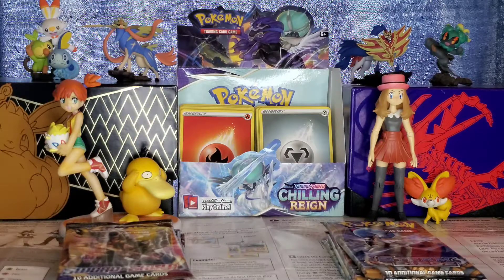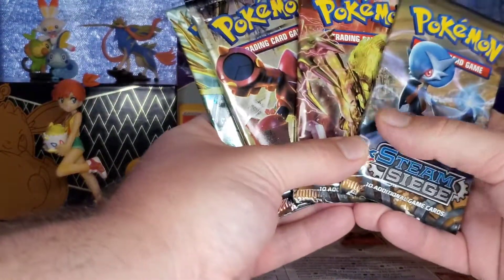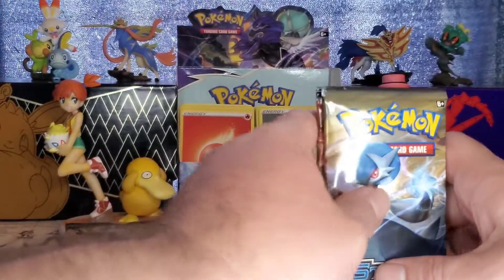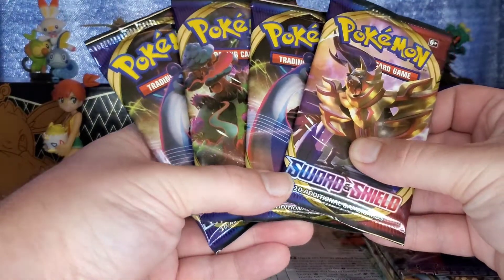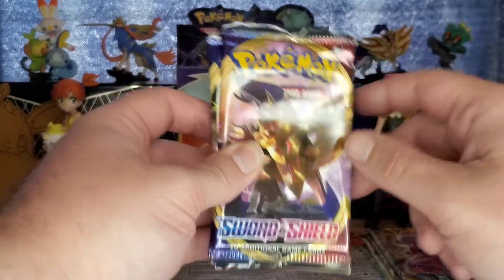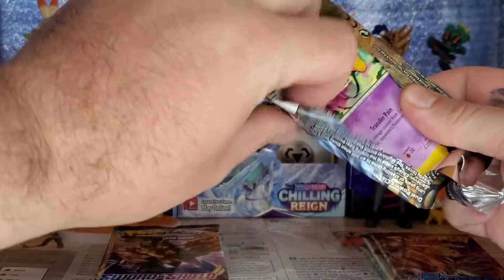I've already taken everything out of the blisters to save time. I got one of each pack art for Steam Siege. Family Dollar has finally run its course on Steam Siege — I don't think anybody cares about it anymore. The most valuable card in there is maybe 20 bucks, but as a collector I don't do this for money, I do it for fun. Meanwhile Sword Shield base — I was surprised my Family Dollar had four of these left in stock with Zacian, Zamazenta, and Lapras pack art.